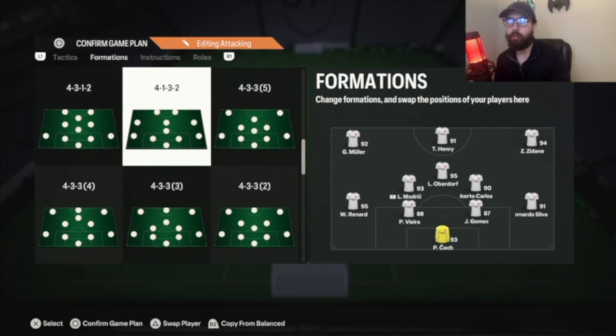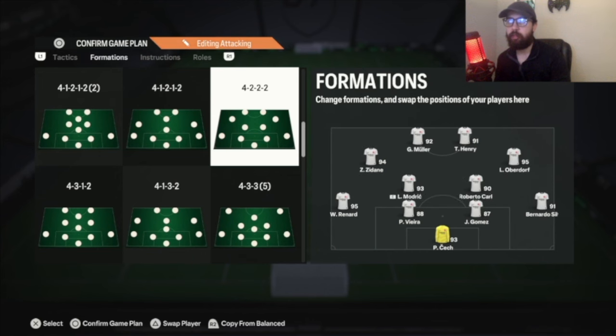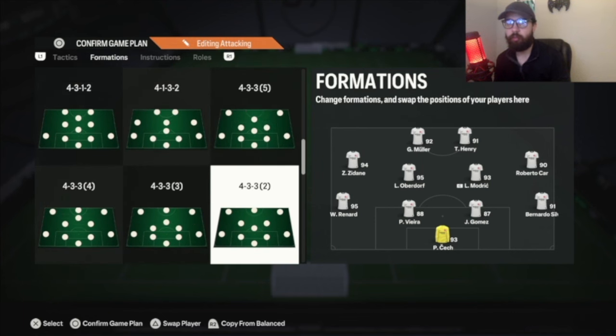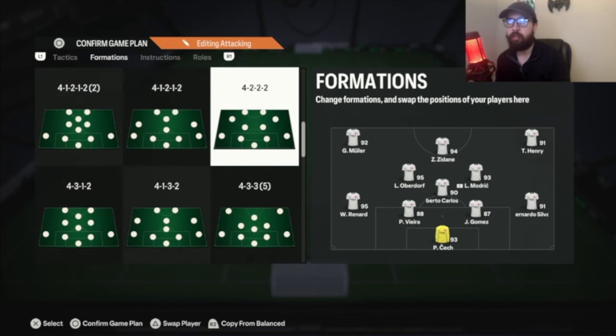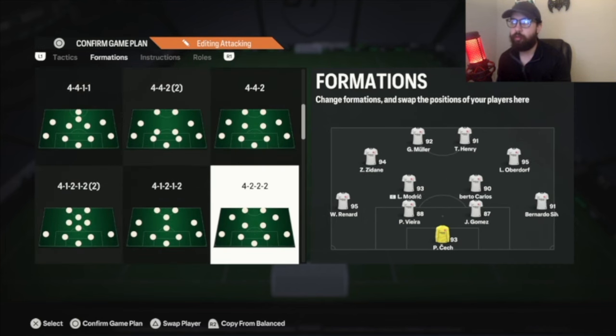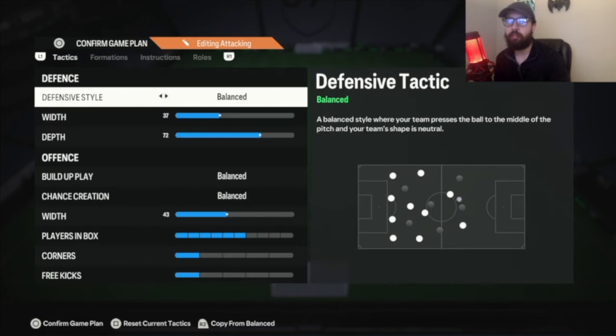Now it does struggle against formations like a 4222 or a 442, just because those are so good at attacking and very hard to break down. With the 4222 you have two CAMs running into the half spaces, so it's like 4 attackers against your 3 center backs. It's very hard to defend against that. But anywho, let's get into the tactics.